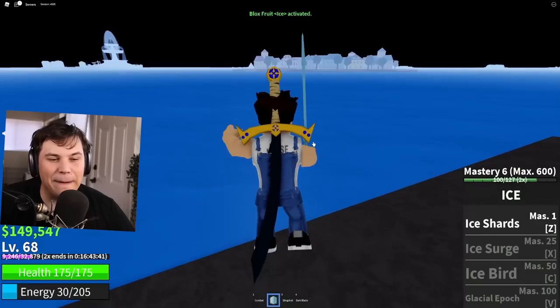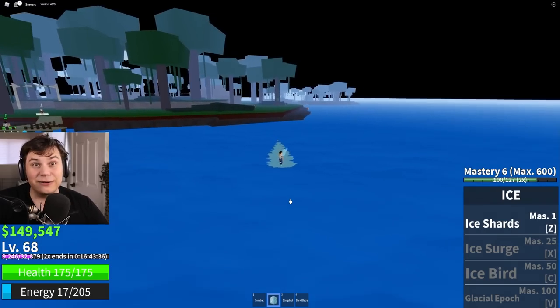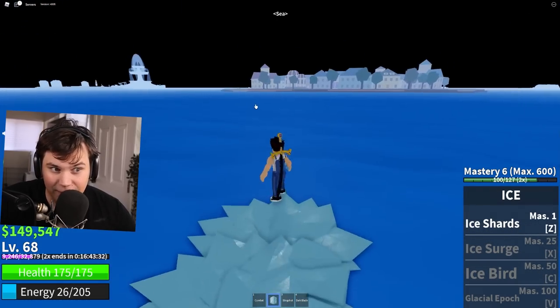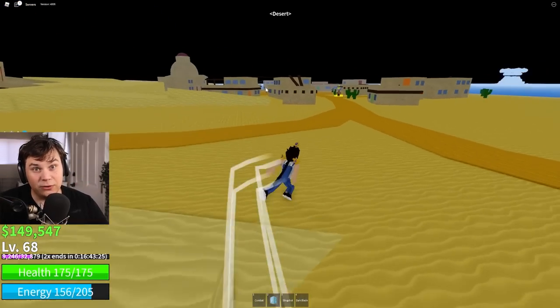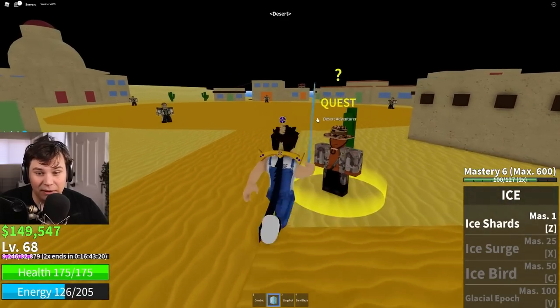Oh my god, I'm so happy right now. We can now walk on water, and not only that, we even get ourselves a free sword. It's not the best sword in the game, but it's better than nothing. With this fruit I think I can actually defeat the boss to get the item we're looking for. Now there's only one thing left: getting a couple levels in the ice fruit, because currently we haven't got that many abilities.